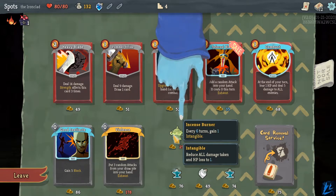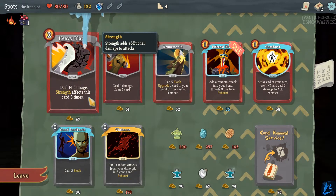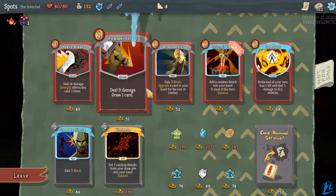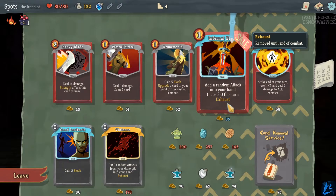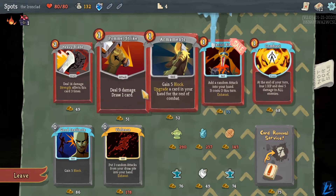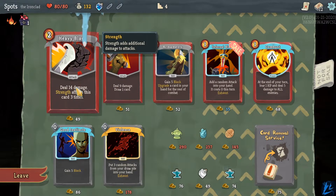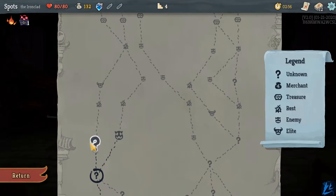Gain intangible — wow, that's amazing. 14 damage is a lot. Another pommel strike. Add a random attack card, costs 0, exhaust — that's not that handy. I'm going to keep saving up my money. Let's take the question mark — why not?